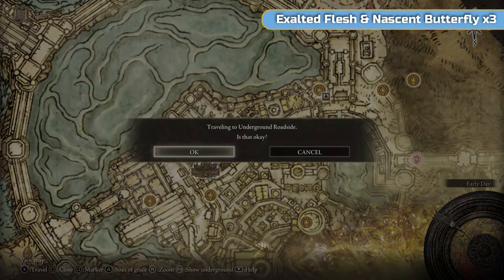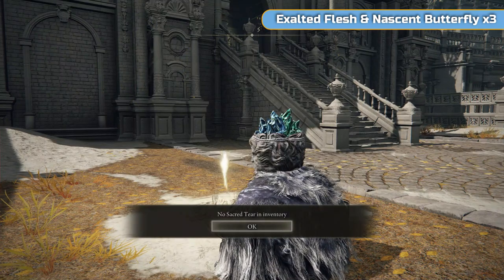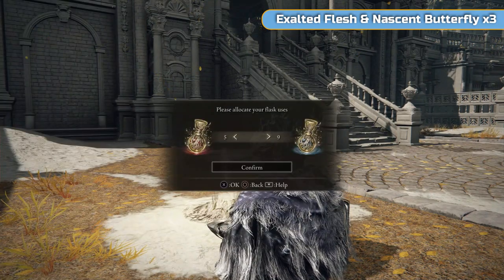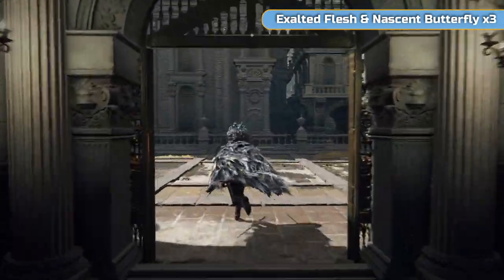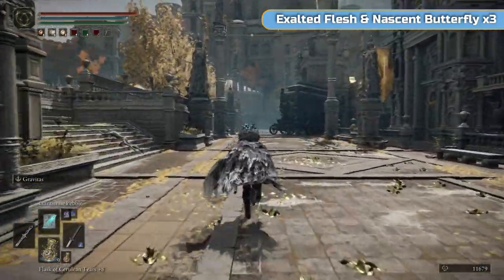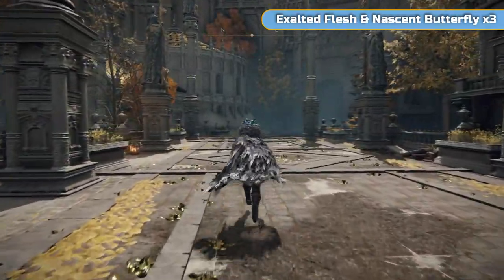Go back to the balcony and we'll actually leave Leyndell now — just doing that on the way out. We'll use the golden seed we just got as well. So that's the final upgrade with regards to golden seeds — can't do anymore. Picking them up at this point is completely useless, but I bet you still do it. It's just one of those things you just have to pick up if you see one. I'll show you where a couple of extras are if you need them. It's not needed for a trophy — it's literally just to have as many flasks as possible.